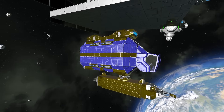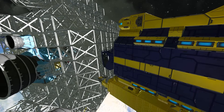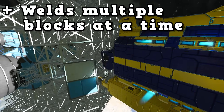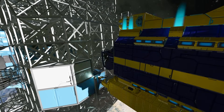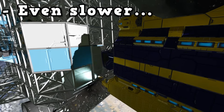Next up we have ship tools. Here we have a ship designed to weld up other ships. You'd think using a welding ship would be better than using a regular hand welder, but you'd be surprised. One immediate advantage is that the welder can weld multiple blocks in a radius. However, you'll also notice that the ship welder is much slower than welding by hand — and I already listed slow welding as a weakness of the hand welder, so this is even slower.